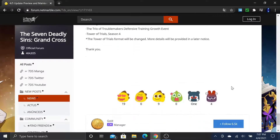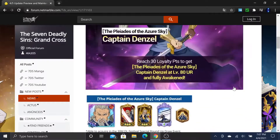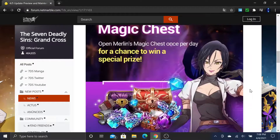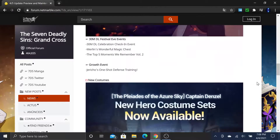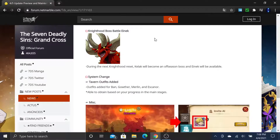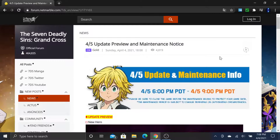That's basically it for the maintenance. Quick recap: Denzel is releasing, some freebies with Merlin's Wonderful Magic Chest, costumes for Denzel, a bunch of quality of life changes, and knighthood boss Enoch is coming back. That is the patch notes. Let me know in the comments what you guys think.